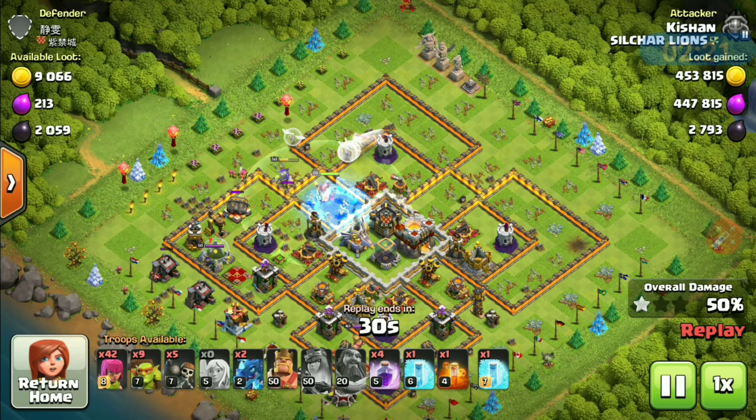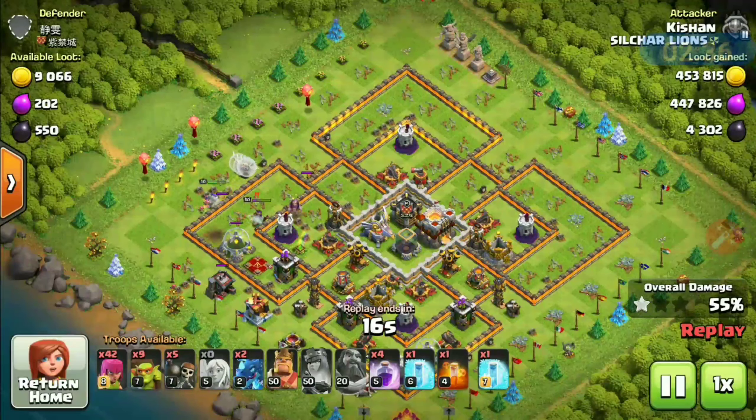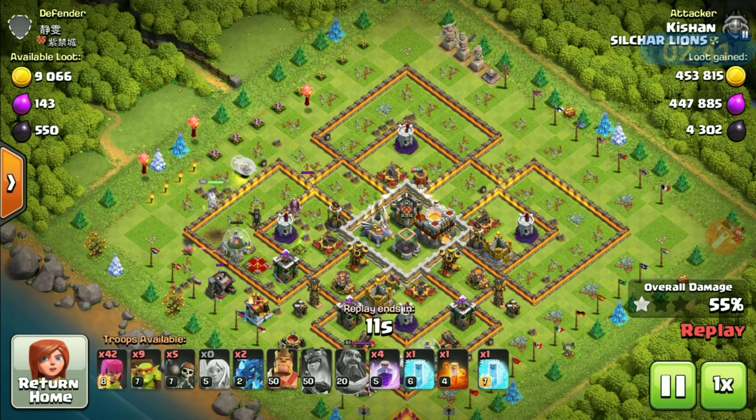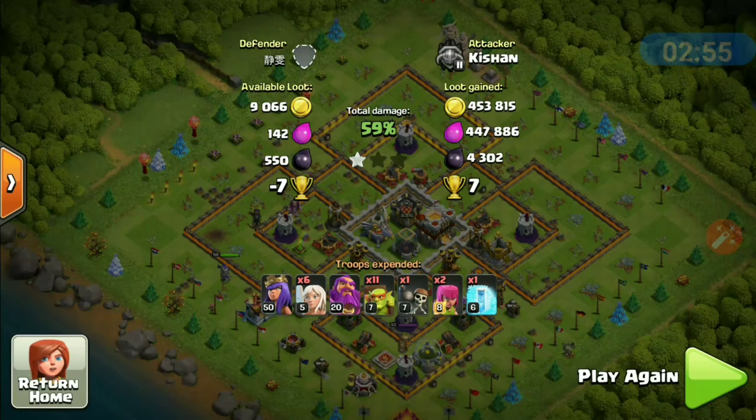I drop freeze on air defenses sometimes. Look at that — the air defense is targeting the healer. I drop the freeze spell. The sweeper is targeting it too, no problem. Here comes the queen. Always use poison spell to protect your heroes. This attack is all about using your hero, choosing the perfect side to start your attack, and executing it.